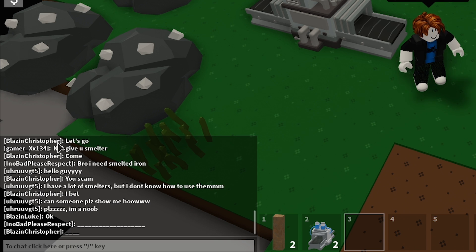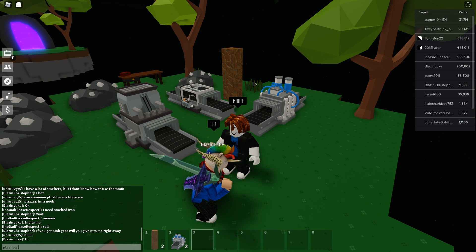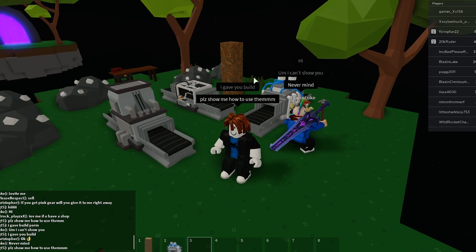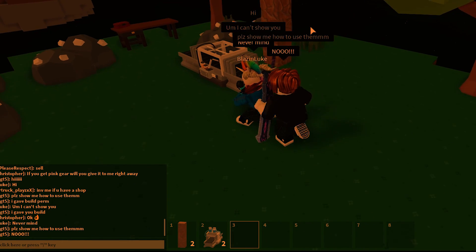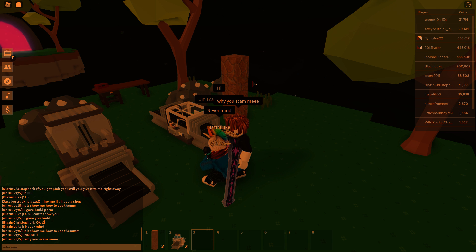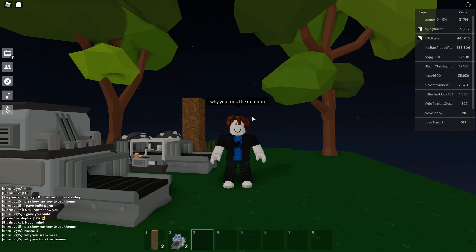This guy said okay, alright. I'm gonna get him build and see if he scams me. 'Hello hello, please show me how to use them, I give build permission.' Oh no, he took it! 'Why? No! Why you scam me? Why you scam me? Why? Why? You took the item!' This guy just left after taking our washing station.